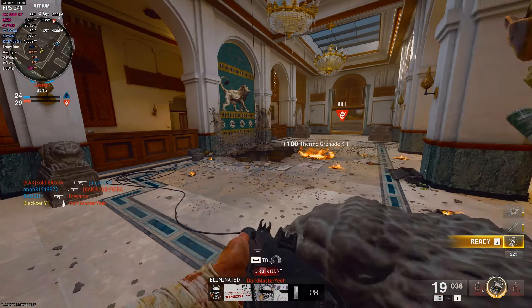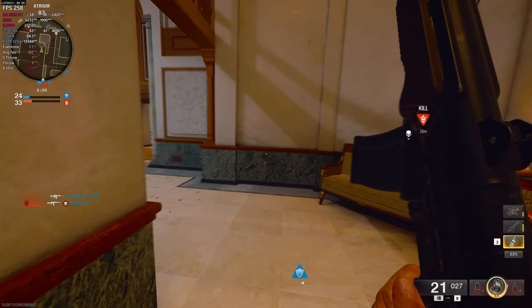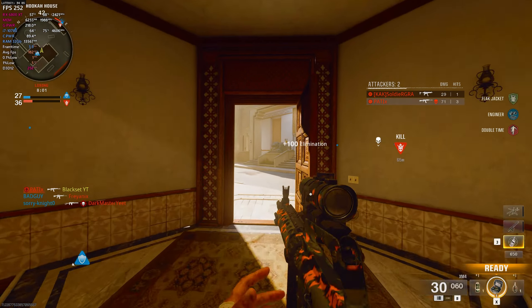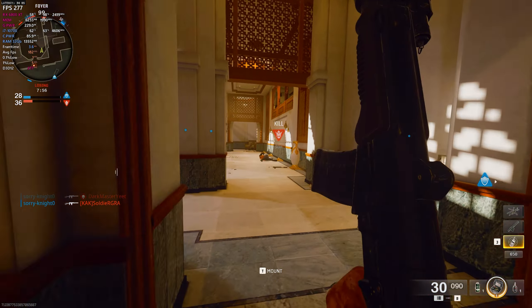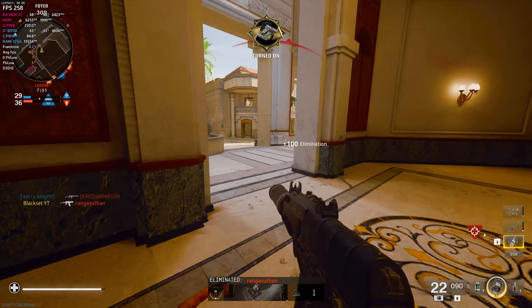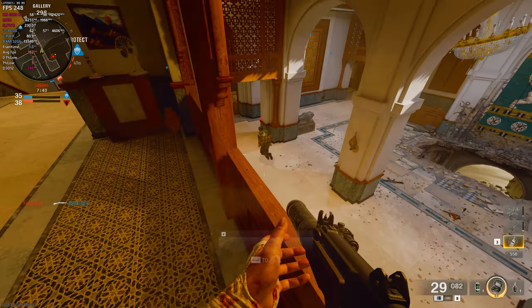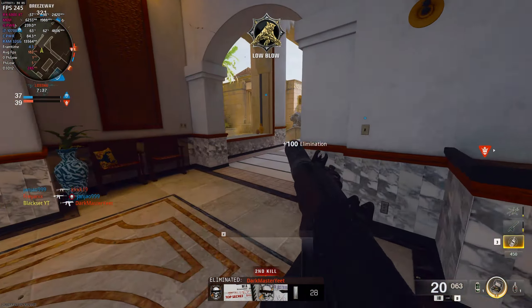Scout roll. Standing by. Select our HVT. We took out their HVT. Hostile HVT located. Confirmed.